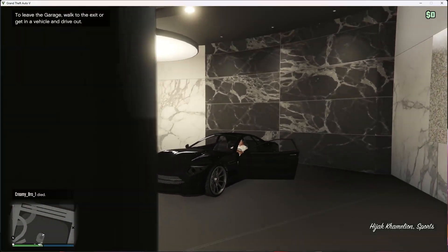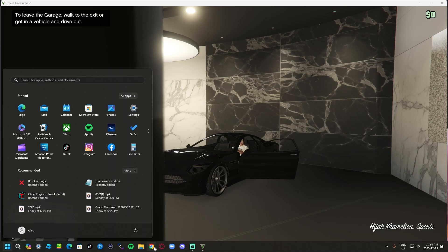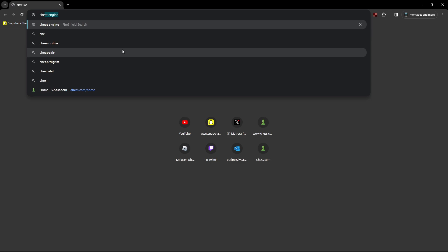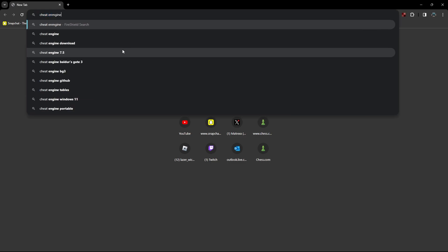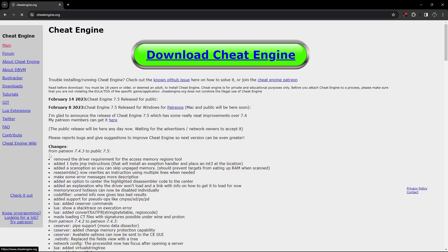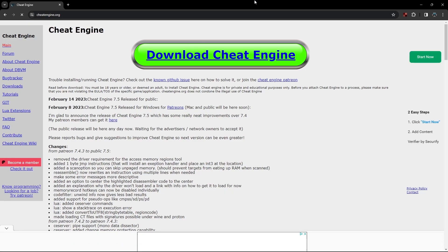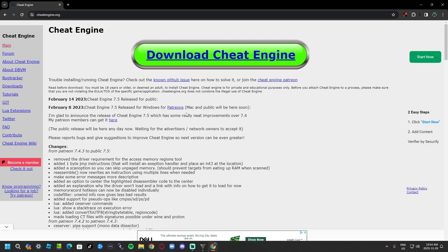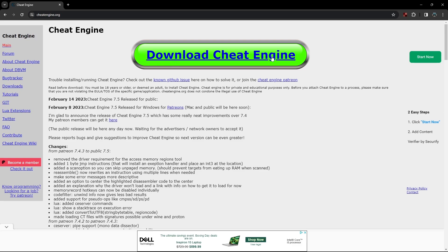Before you do anything, press your Windows button and go to Google or any browser you have. You want to load it up and search for Cheat Engine. This is where we're going to download Cheat Engine to hack the game. Press the first link — it looks like this. Press it and make sure you get to this page.